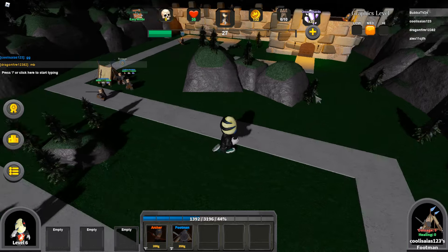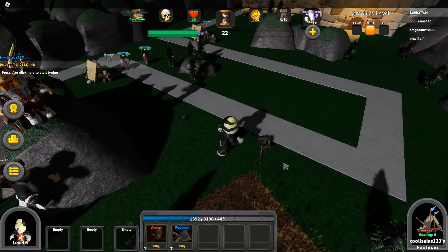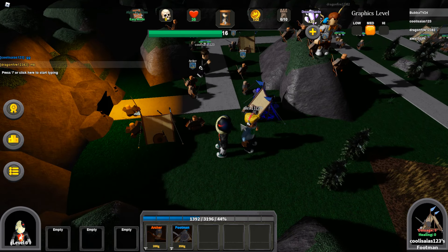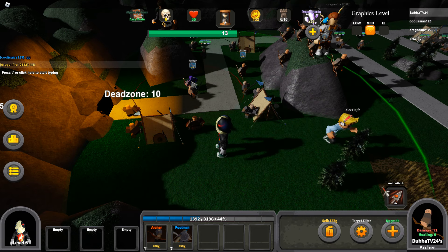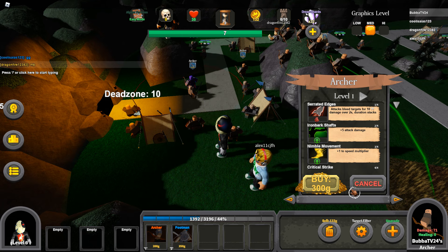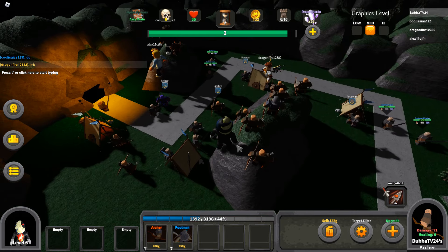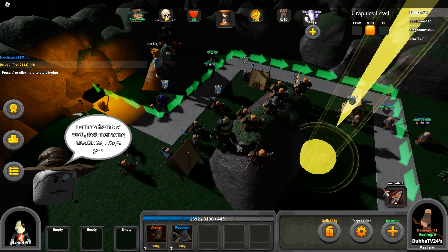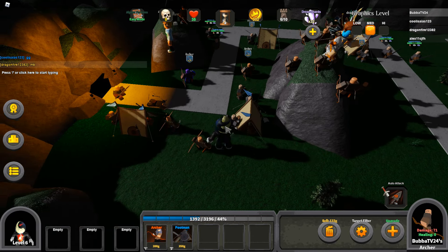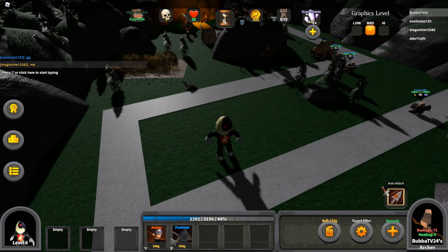I'm gonna go ahead and place all of my stuff and then focus on upgrades. I think I'll put down the footmen here and have them supported by archers. I don't have clerics, so that's a bit of an issue. If you want to see how upgrading works, click your unit, hit upgrade, then hit buy — it shows you what it does. If people would skip rounds we'd make a lot more money and the rounds would go by faster.